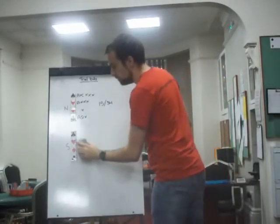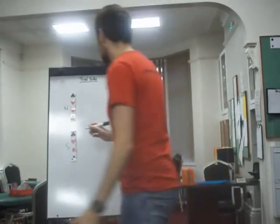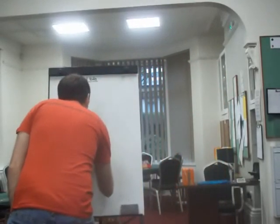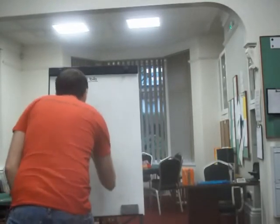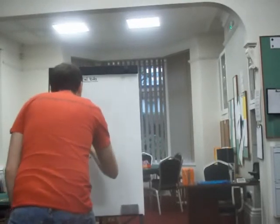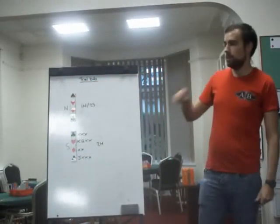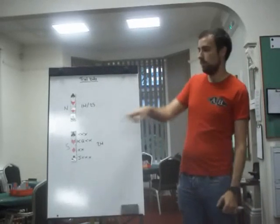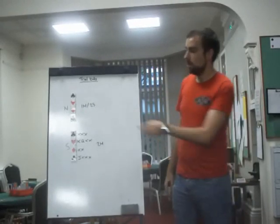Now, if we turn it round and instead become the responder, how do you respond to a trial bid? North opens one heart, south bids two hearts — six to nine points and four hearts. They bid two spades. This is the most deceptive of a trial bid, because it's not at the three level. Two spades is the only time it doesn't occur at the three level, and that's because spades are superior to hearts — if you bid three spades, you've gone beyond three hearts.